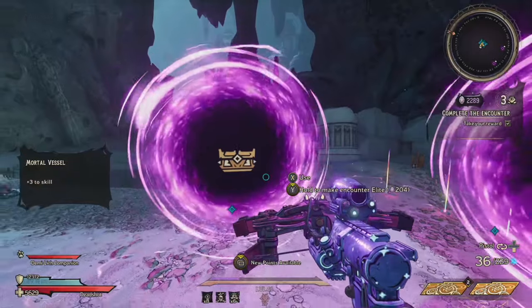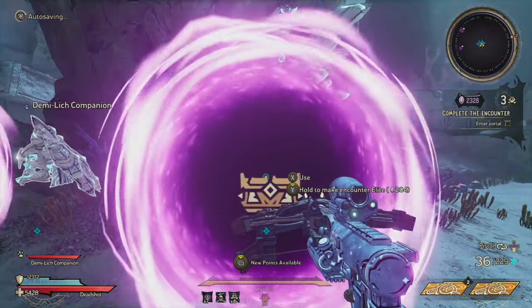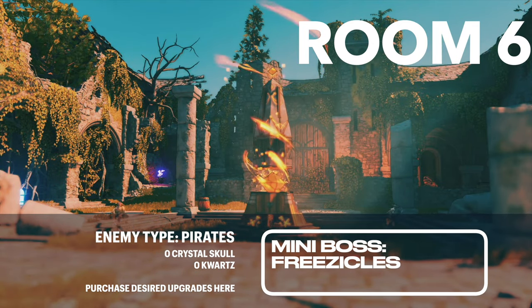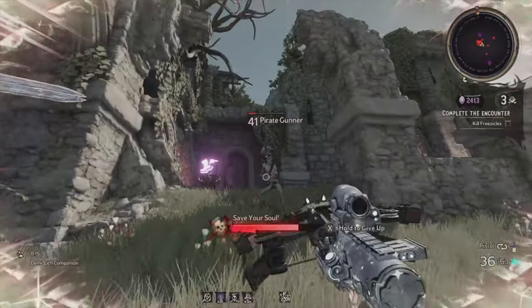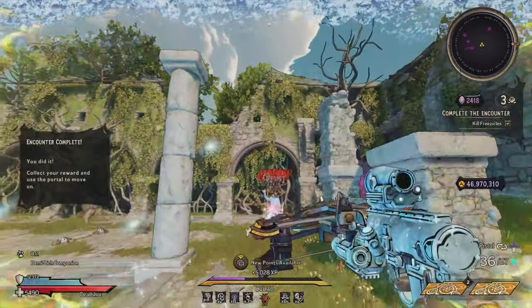Now as for room six, you are going to be fighting against another mini boss — this one is Freezicals, accompanied by a bunch of pirates. Again, there are no crystals or quartz on this location. But if you want to get some further upgrades to help you out in your run, I definitely recommend choosing from the eight to ten upgrades that spawn once you finish this round.